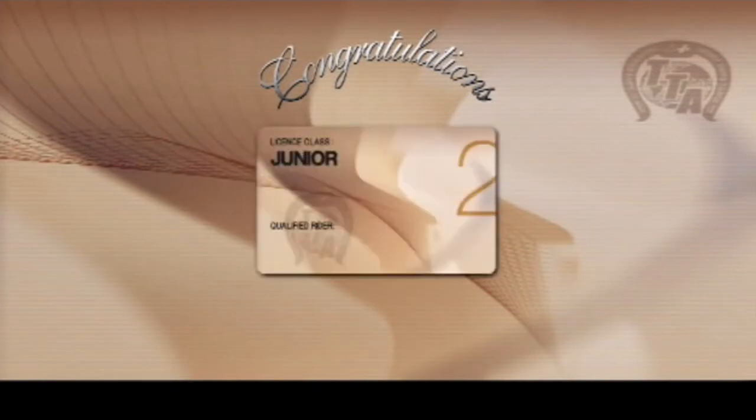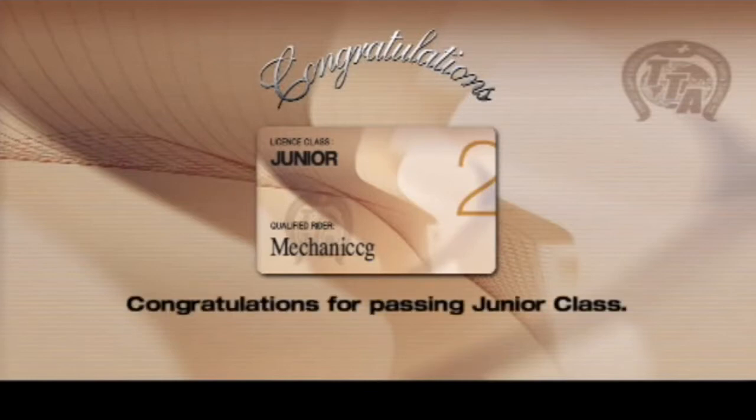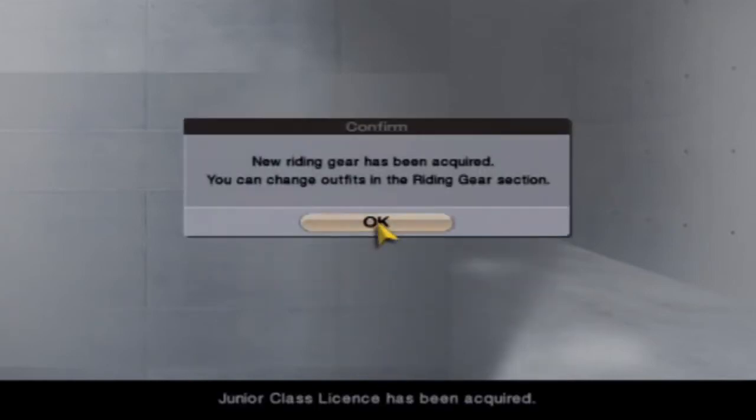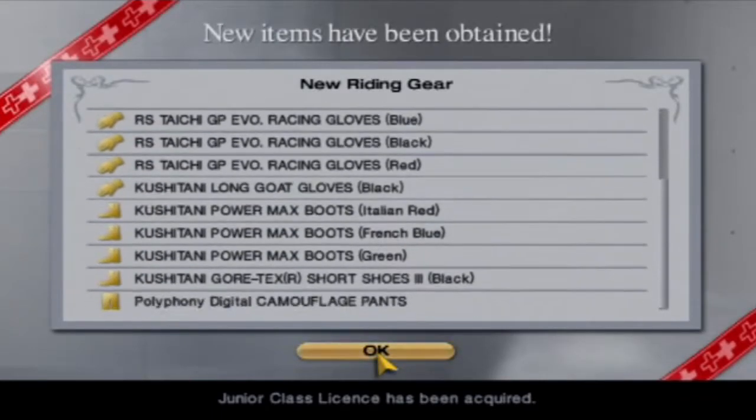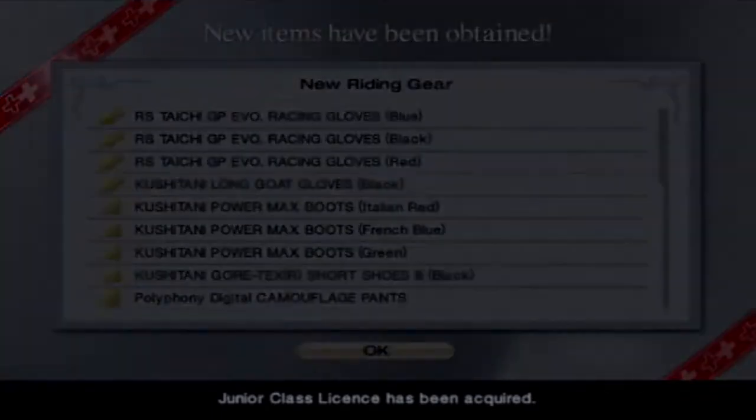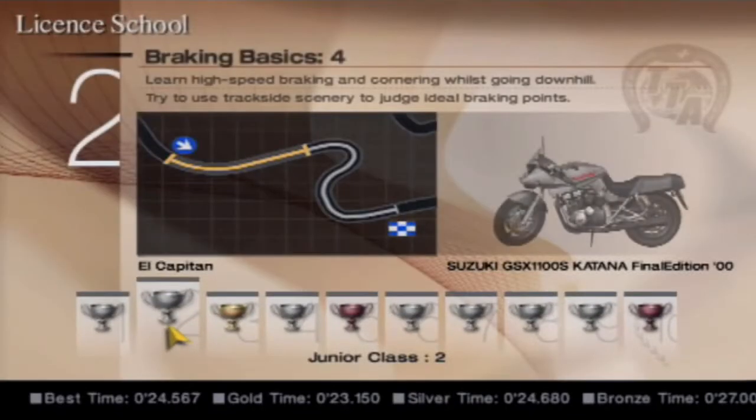There we go — we have our junior rider license. We're a qualified rider and our name is MechanicCG. What have we unlocked? New riding gear. That's self-explanatory. Very nice. Let's have a look and see what we actually got from that, because there's quite a lot of stuff.